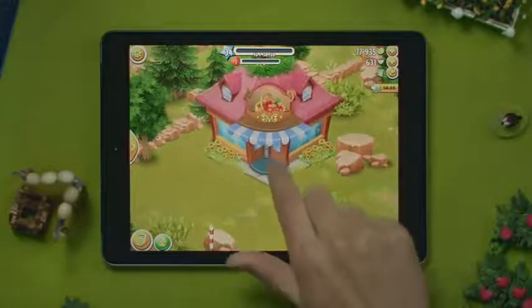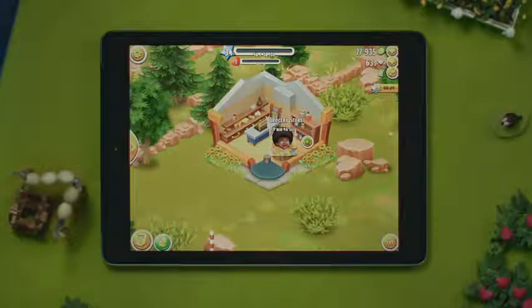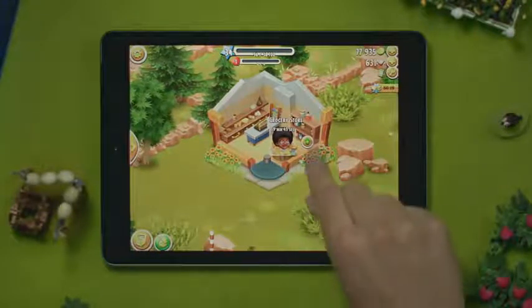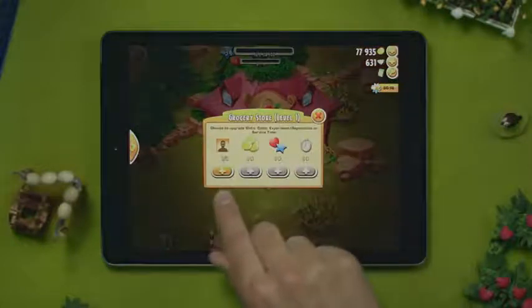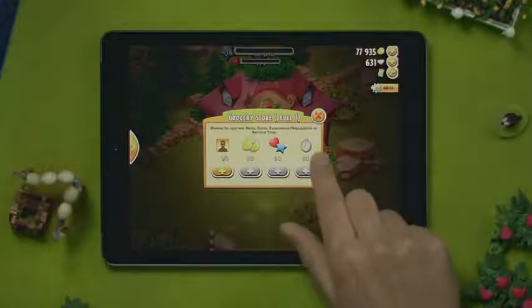Each building will have one slot available to begin with, but as you progress in your town, you can upgrade the building by tapping the green arrow in order to serve more visitors at once, or have the chance to get more coins, reputation, and experience points, or reduce the waiting time.